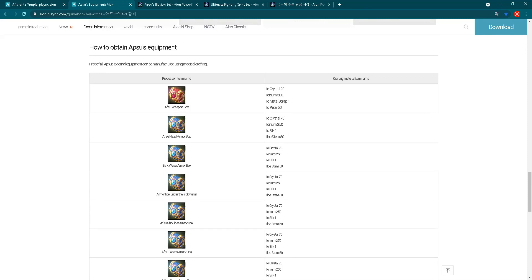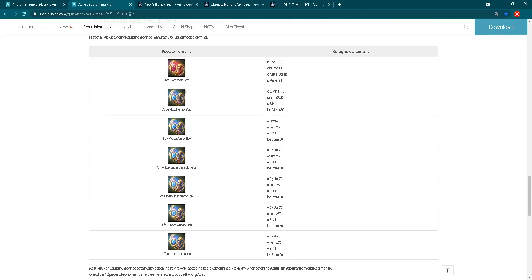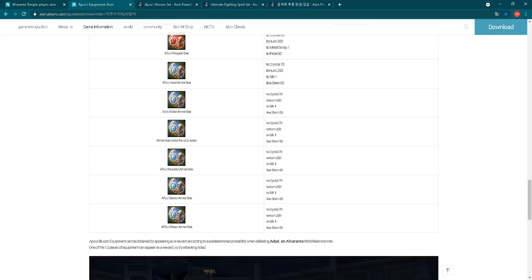There are two ways. The first way is magical crafting - you will need specific materials. Some of these materials you can get by dismantling or destroying that new gear, and some you can get on the new map. So if you enjoy magical crafting, you will have something to do.